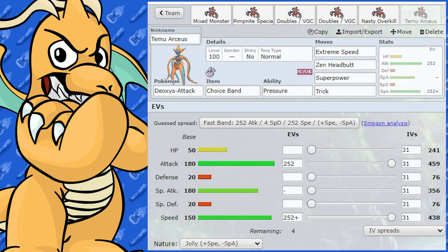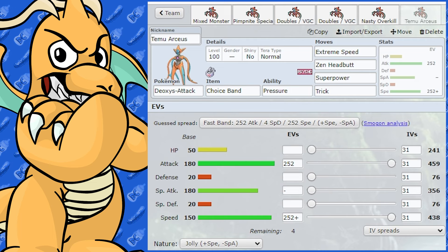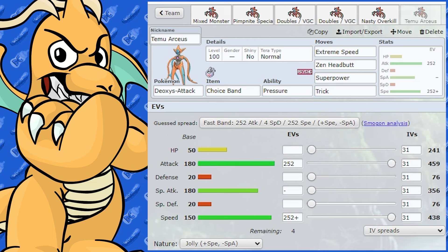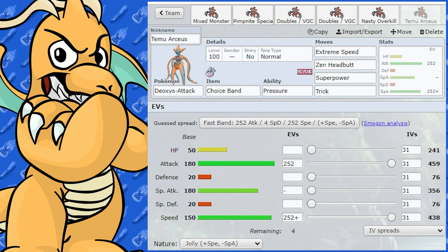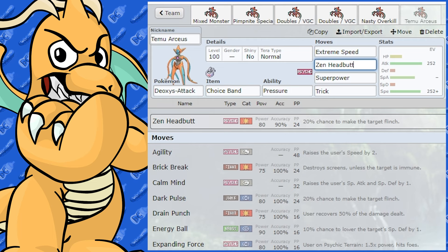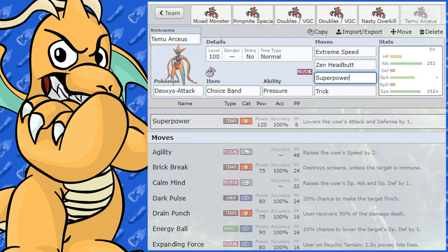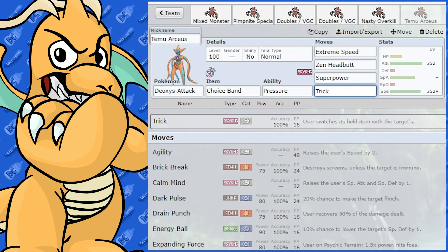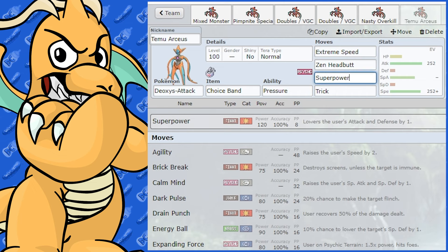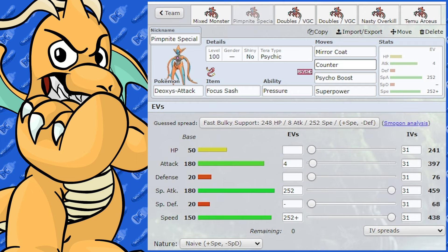Let's look at a Choice Band Extreme Speed set. Arceus is a very good Extreme Speed user, as is Dragonite, but Deoxys can serve beautifully as an Extreme Speed Choice Band spammer with Tera Normal. It does a ton of damage in the mid to late game, especially if there are no Ghost, Steel, or Rock types around. The other moves I'd use: Zen Headbutt as a physical attack — not huge base power but still hits hard with a flinch chance — Super Power for Steel, Rock, and Dark types countering you, and Trick to give annoying defensive Pokémon the Choice Band if you come across a stall Pokémon. That shuts them down pretty easily.